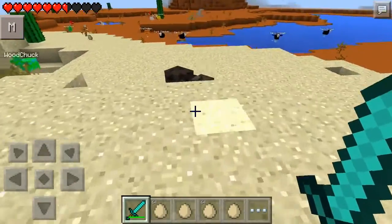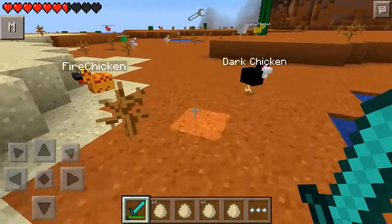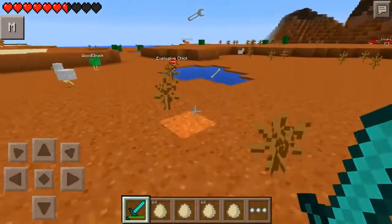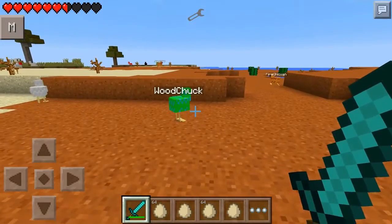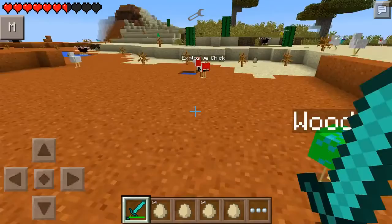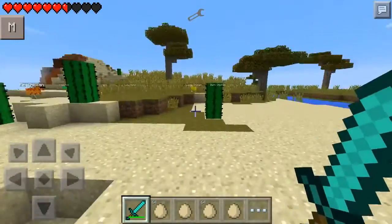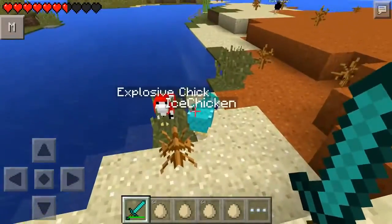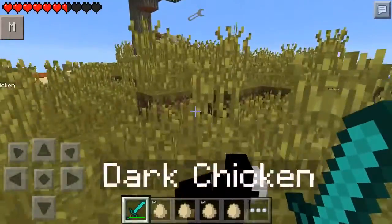We've got six new chickens to add to our chicken roster. You can see them all here. Here's a normal chicken, and here are the new chickens, including an explosive chicken, a woodchuck chicken, a fire chicken. We've also got a dark chicken over there and an ice chicken over here as well, and they all give off different new things.